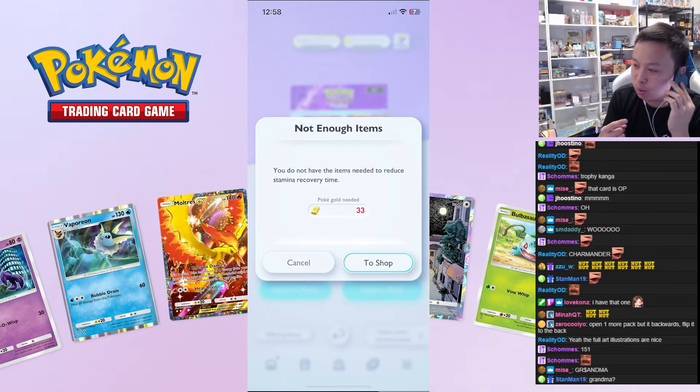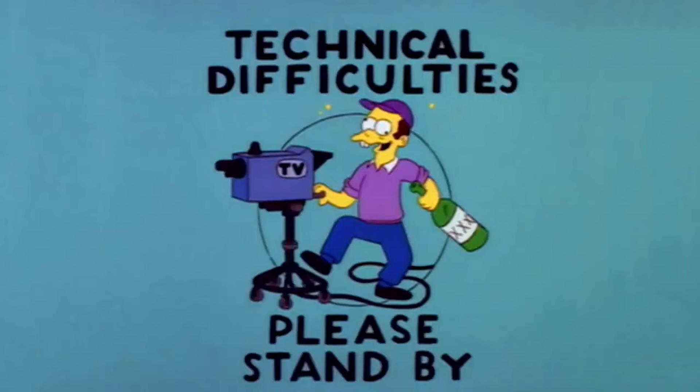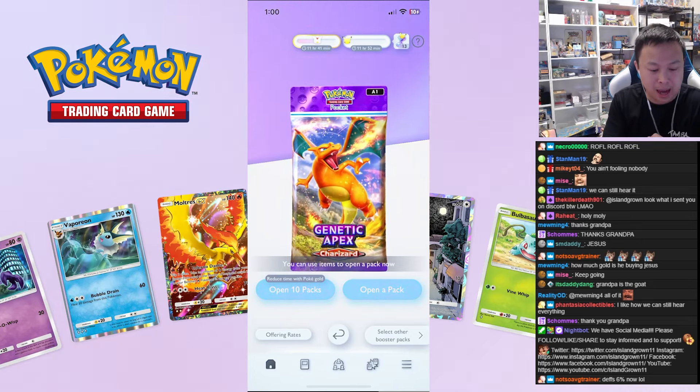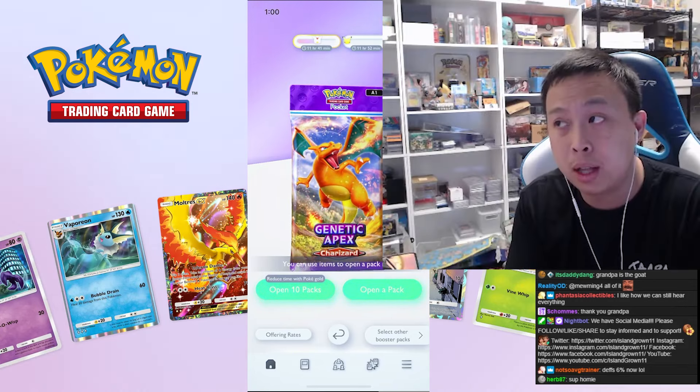Wait — Grandpa? I just helped Grandma, you need my help as well? Oh my god, I'll be right there. All right, we're back. Let me see here — let's open 10 more packs like I said. I have a lot of points I've been saving up in the last 24 hours since the release.